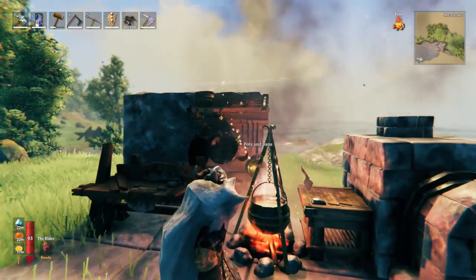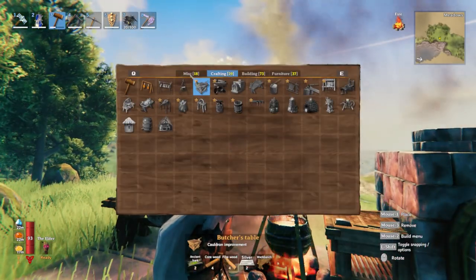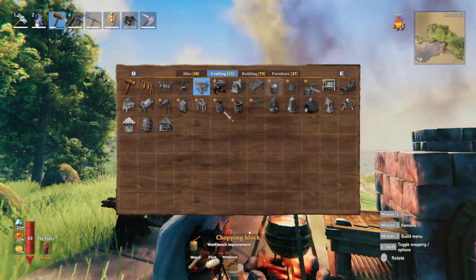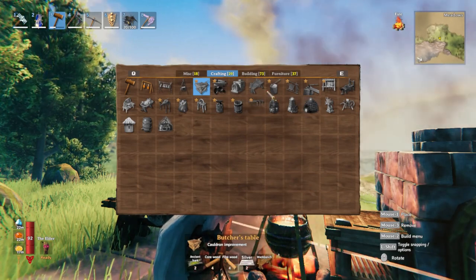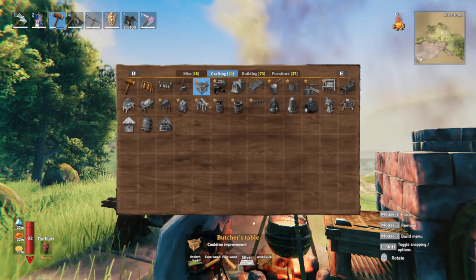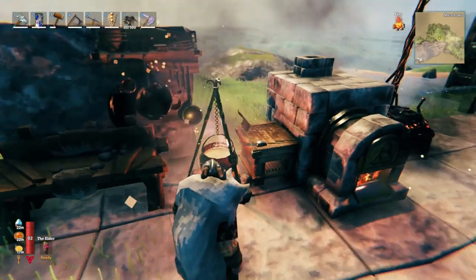As you can see here, you've got new things added such as cooking utensils — pots and pans. You do have your spice rack, which I will show you. I did have a spice rack here but I don't know where it's gone.